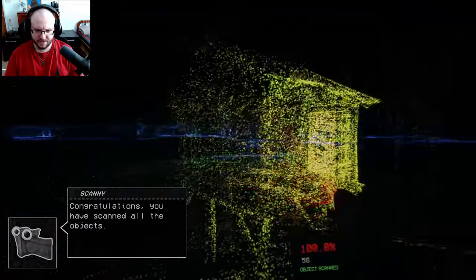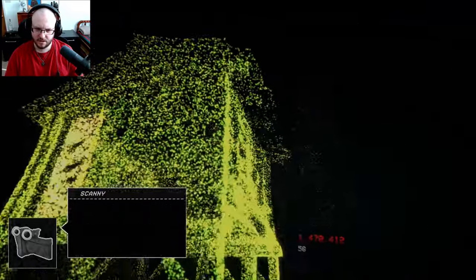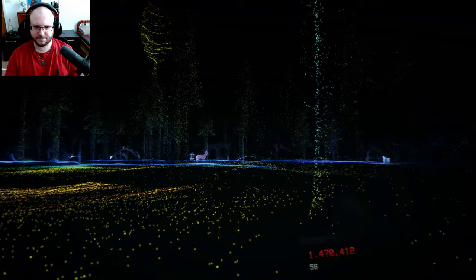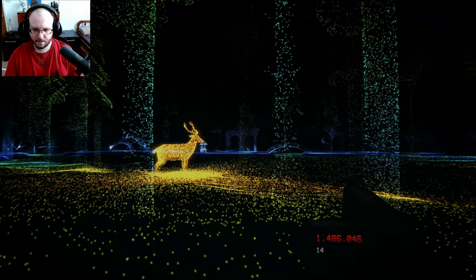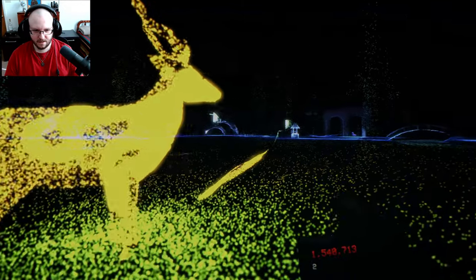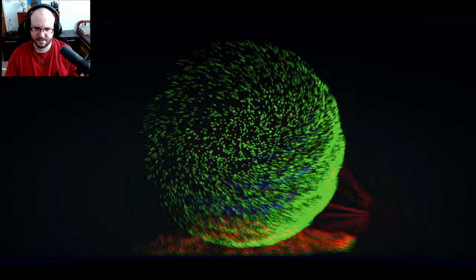Congratulations! You've scanned all the objects. An exit marker has appeared on the map. Follow it to leave this location. See you at the next location. All right, exit — this way. Oh, probably the goose. I feel like I'm spray painting. Oh, it's weird — I made a line. I guess this is my exit marker, but that's so weird looking.